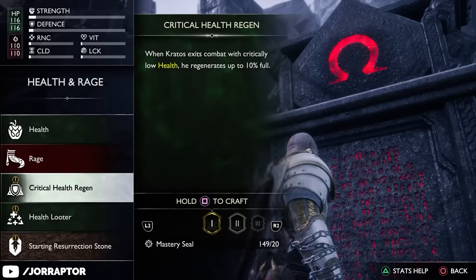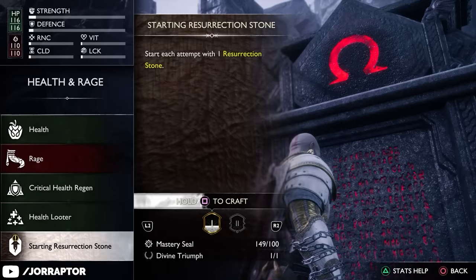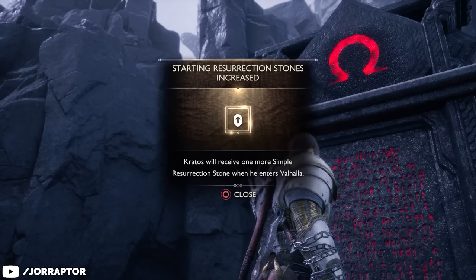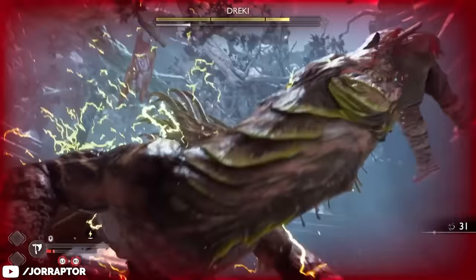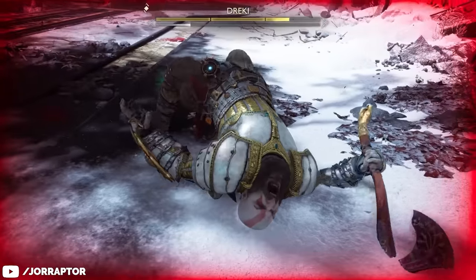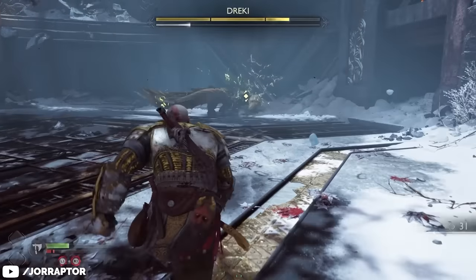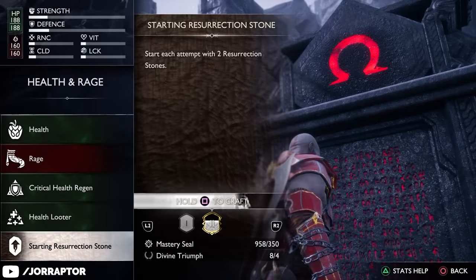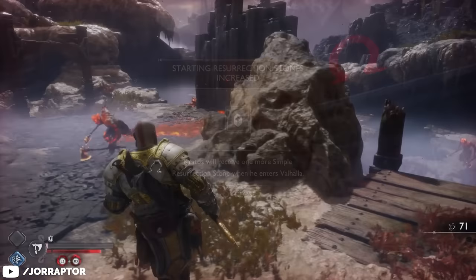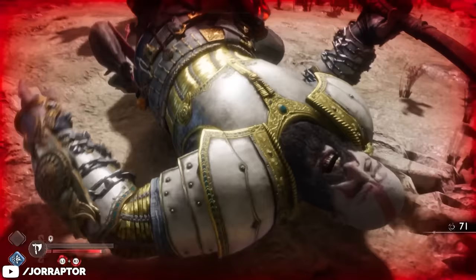If those two upgrades still aren't enough to keep you alive, you can also ensure you start each run with a resurrection stone. The consequences of dying in Valhalla are more severe than in the base game, making an extra life especially valuable. You can even buy a second resurrection stone, effectively giving you three lives before you're kicked out of Valhalla.